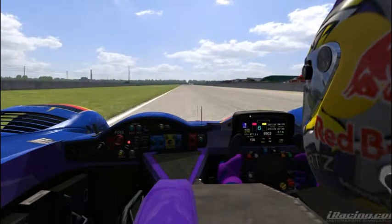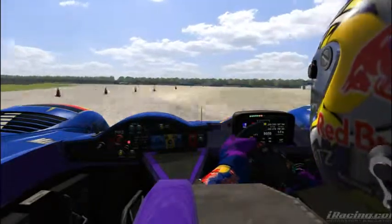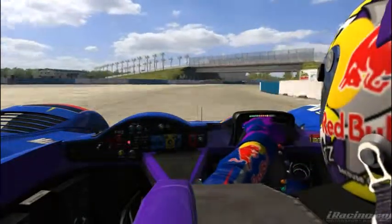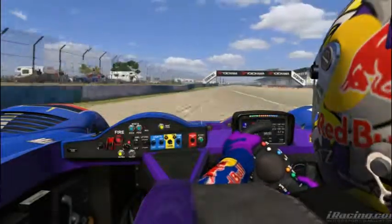You want to carry all the speed you can for the terrifying and treacherous Turn 17, Sunset Bend. Use all the room on the outside. Get an early apex if that's what you want to do, hit the gas early, and get all the way to the grass — but don't hit it.